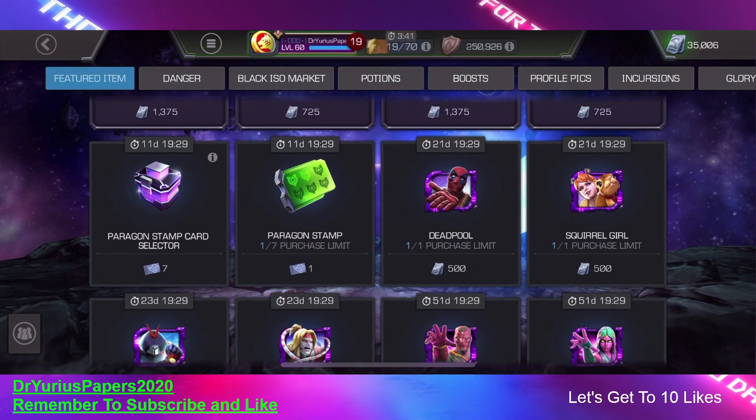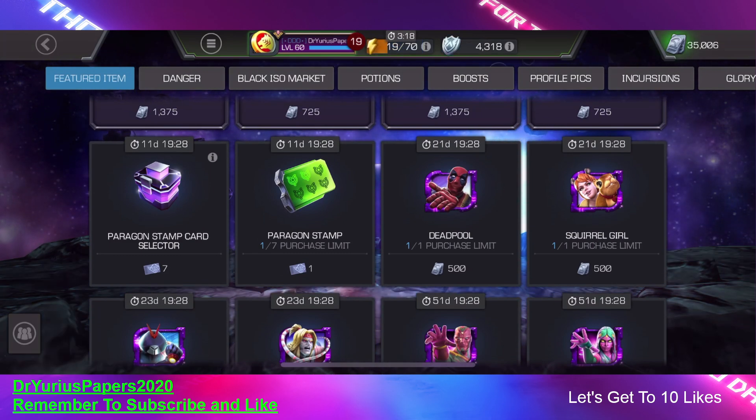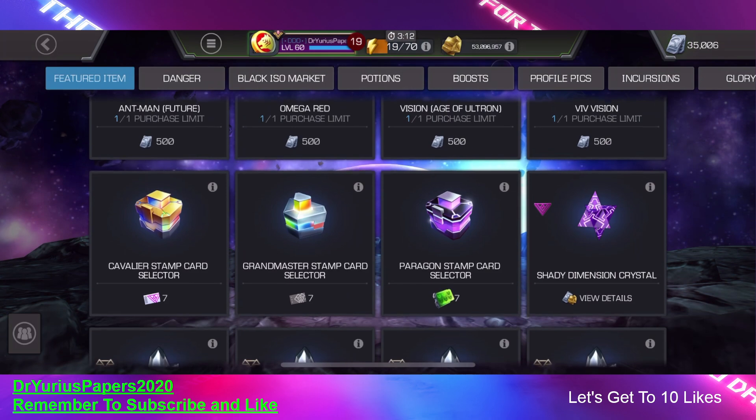And so that equals out to 14 Paragon Stamps in a week. Now, some of you probably had stamps and turned them in already — I had a few. I didn't have a lot of Thronebreaker Stamps, but I did turn some in. But I'm getting double stamps now because I turned all my stamps in. I think the old Paragon Stamp Card Selector is not worth it. I think you should turn those stamps in to get Paragon Stamps because you can get the actual Paragon Stamp Card Selector, the new one.